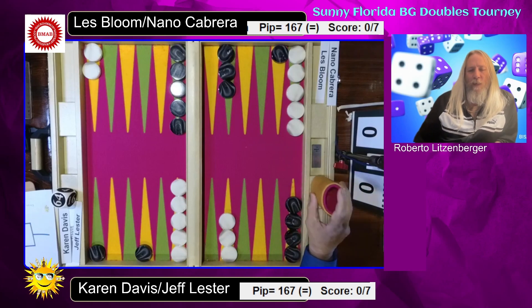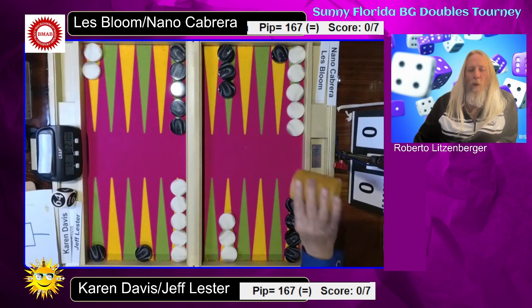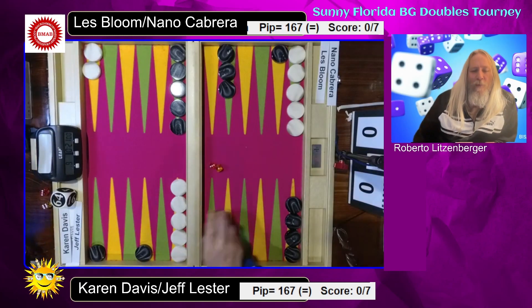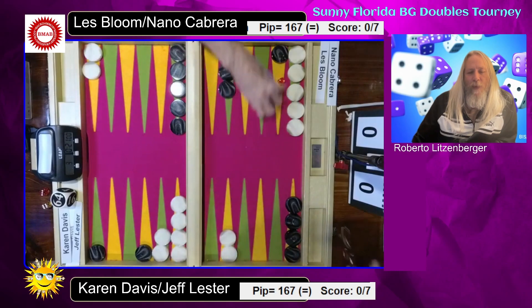Welcome. Here we have a doubles match from sunny Florida. We got Nano Cabrera and Les Bloom against Jeff Lester and Karen Davis. Looks like Nano and Les already started here with a 3-2. And now Karen rolls a 3-1. Easy there, make the five. They have a fist bump. Let's have a fun match.